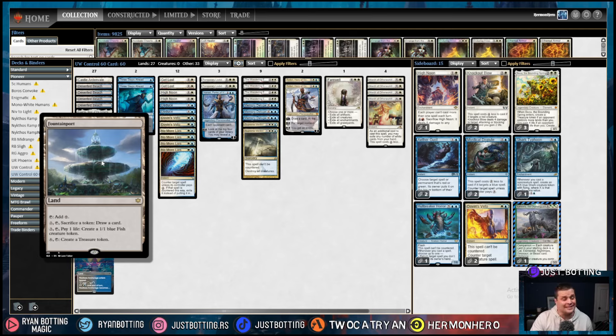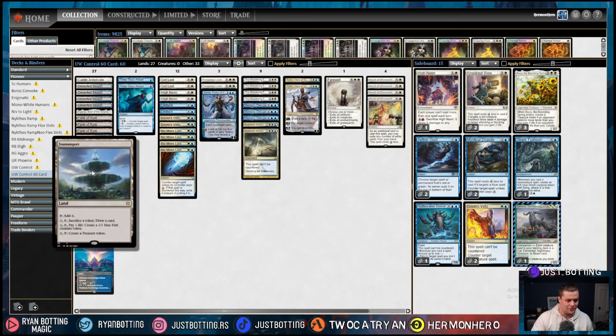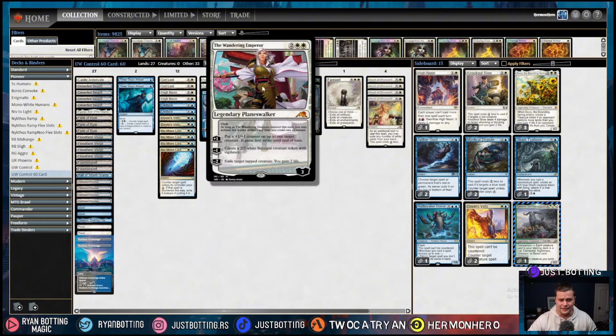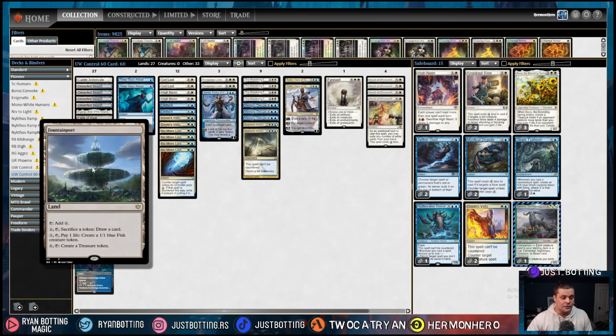With Fountain Port, you can pay two mana and sacrifice a token to draw a card. That includes the human token you make with Castle Ardenvale, the fish token from Fountain Port itself, the treasure token from paying four mana, the map you make with Restless Anchorage, the samurai you make with Wandering Emperor, even fish tokens from Beza, and so on. This allows you to really out-card your opponent while using your mana efficiently.